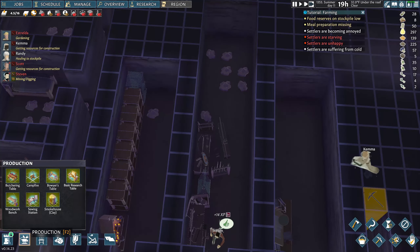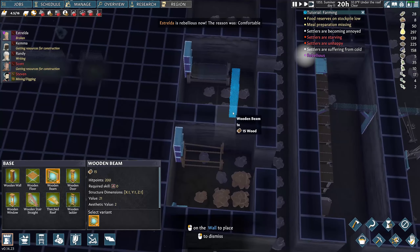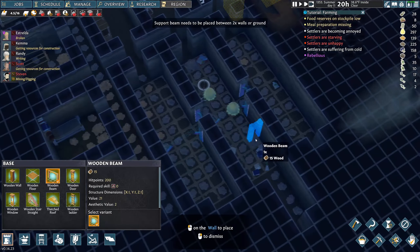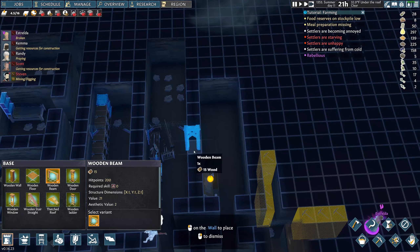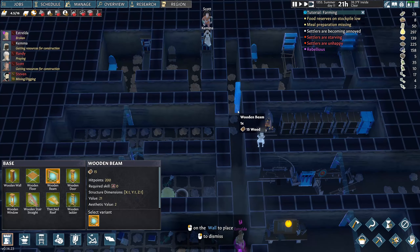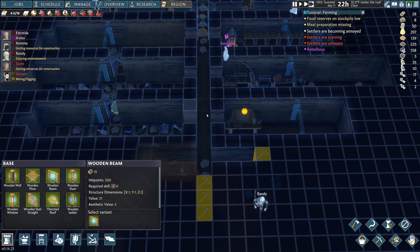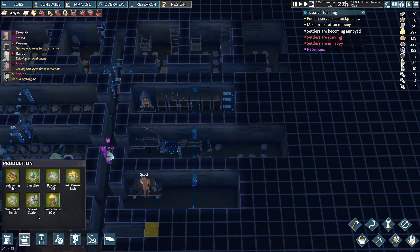We got wooden beams — perfect. We need to put wooden beams throughout everything here, especially these storage areas and these little corner openings. I just want to make sure we don't have any kind of structural issues. That should keep everything good. I know I'm overdoing it — you don't need to do that. I'm just super paranoid about the roof caving in.